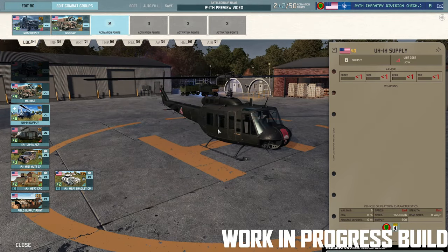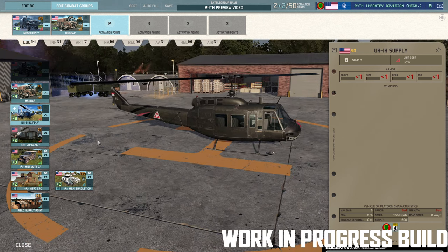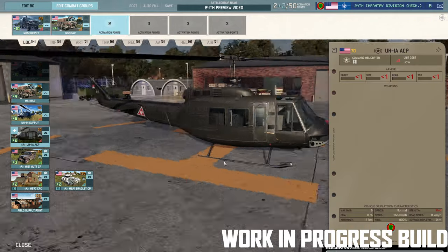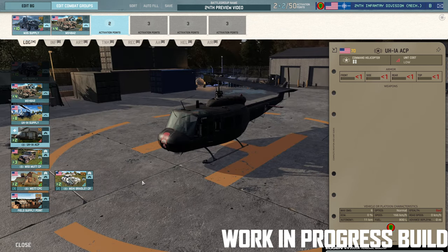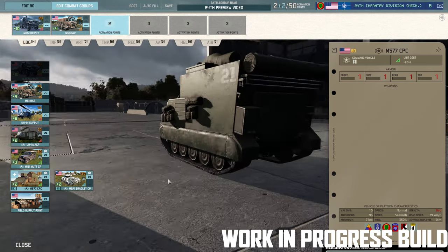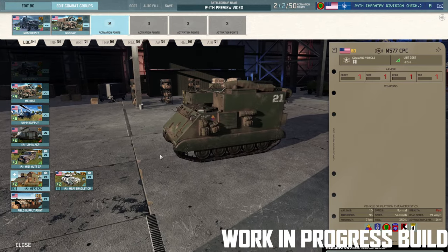You also have access to the UH-1H Supply, also available to the Berlin Command, which comes in at slightly less supply overall — so you're better off taking the vehicle if you're taking three. Then you have the UH-1A Command Chopper. I'm wondering if there will be a new skin for this, as it currently uses the same old skin already in the game. You also get the usual command Jeep, the MUTT-CP, and the M577 CPC command vehicle — that may get a new skin too, I think it's currently showing the 3rd Armoured Division logo.